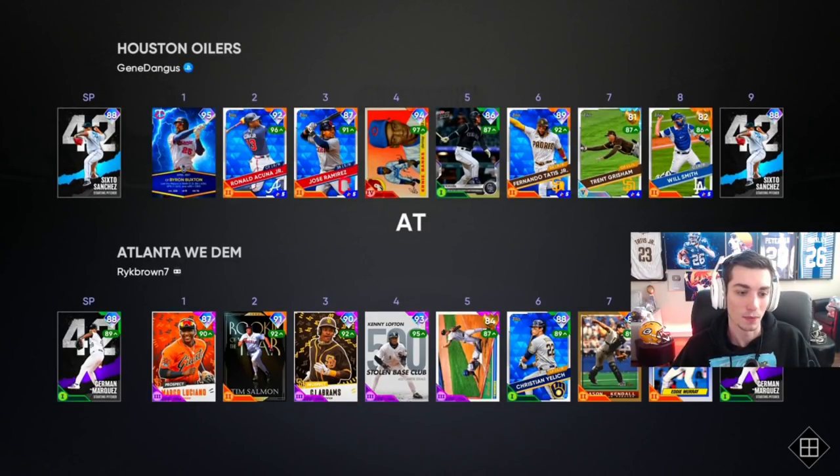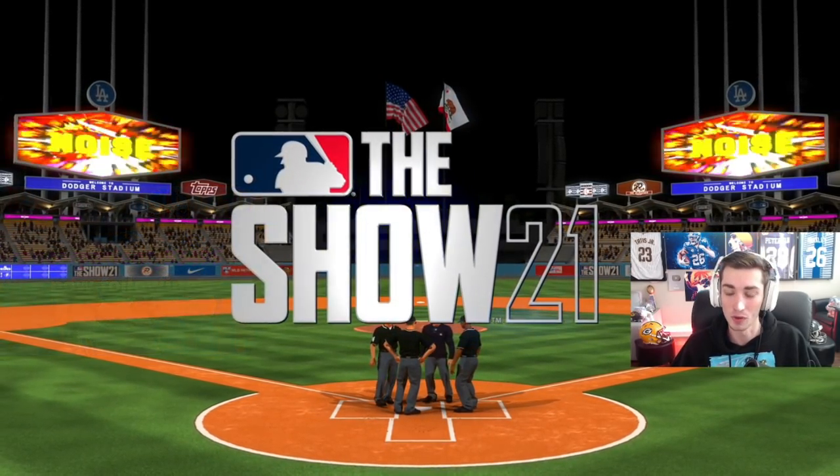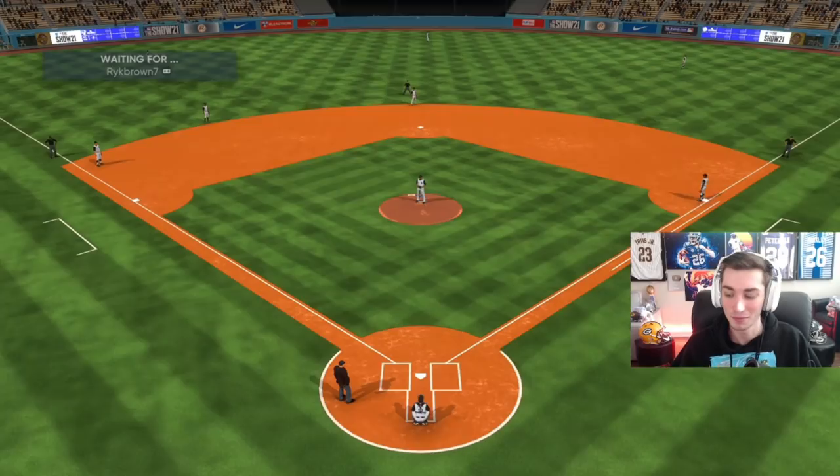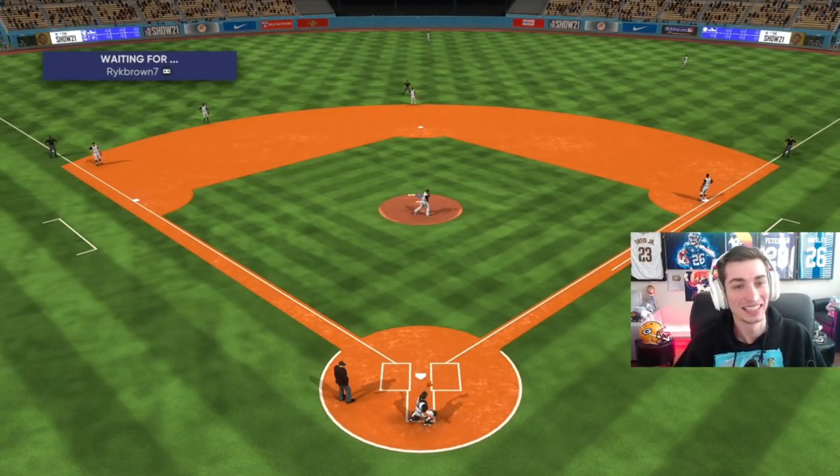We've matched up with an opponent and he is going to be throwing Herman Marquez on the mound. Pretty good team loaded up with Diamonds, and of course Wade Boggs at one of the corner infield spots. We might have a very good game. Xbox player.